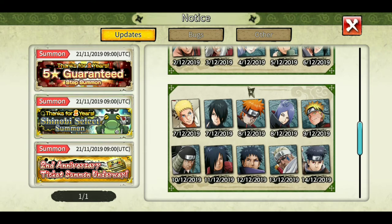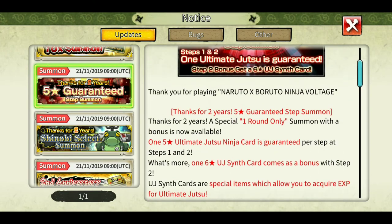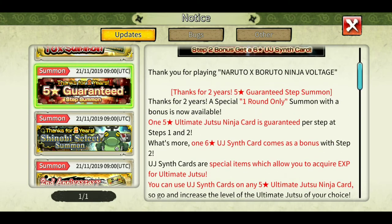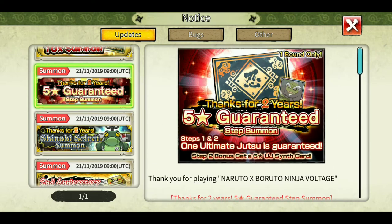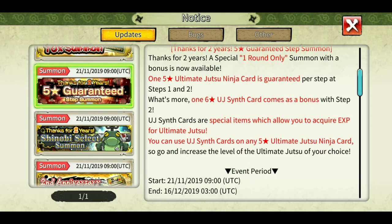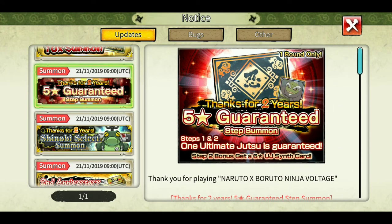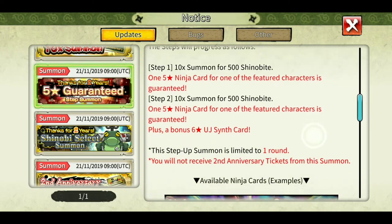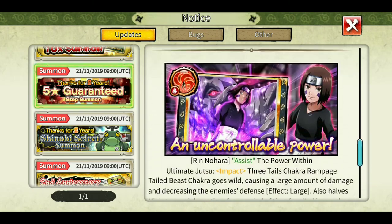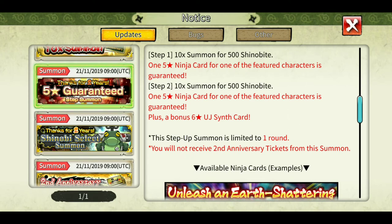The five star guaranteed summon costs 500 shinobites and you can get one ultimate card. At step two, for a total of 1000 shinobites, you get one six star ultimate synthesis card. The problem with this banner is that it's not guaranteed which ultimate you will get - you'll get any ultimate from it. It might not be worth it, but you can get a six star ultimate synthesis card from here.